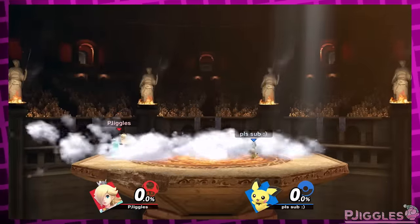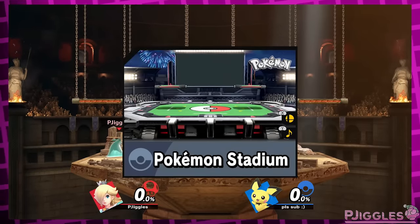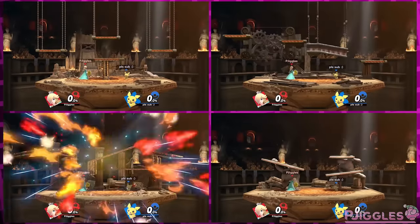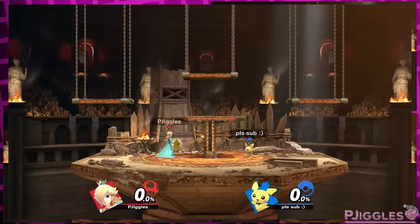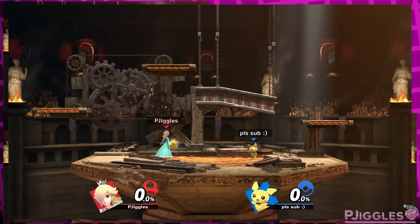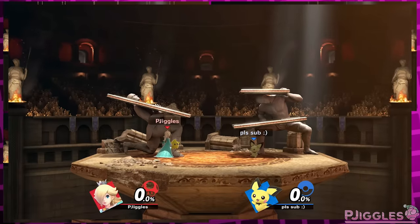Arena Ferox has four different transformations it can shuffle between, much like Pokemon Stadium. However, unlike Pokemon Stadium, with hazards off the stage gets locked to one of the transformations randomly. That's kinda stupid. Let's say you really like a specific layout — if you want to play on it, you get a 1-in-4 chance to get it. Also if you get a certain layout, the platforms still move. I think this stage should just be locked to the same one each time with hazards off.